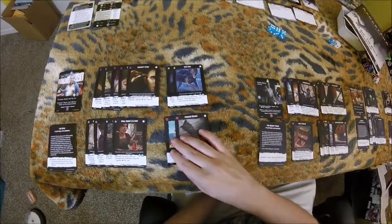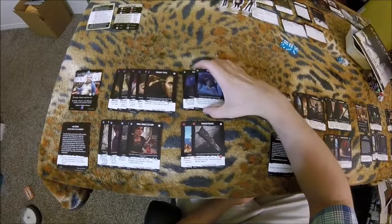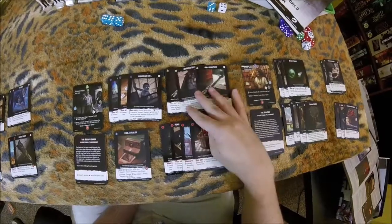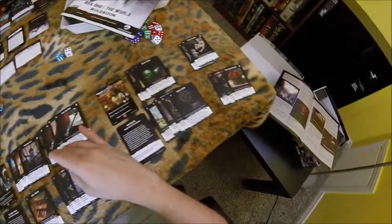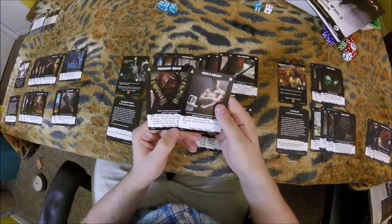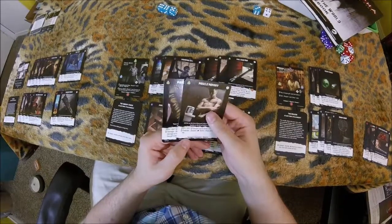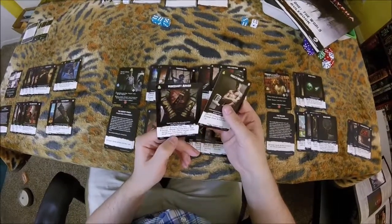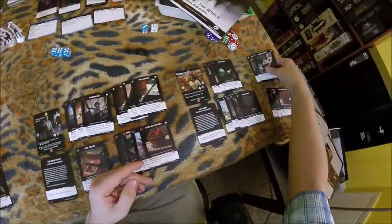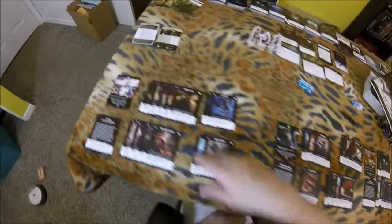And then we have to deal with body. She's got two body cards — she's pretty happy with them. He's got three body cards and he's pretty happy with those. And he has two body cards and he's pretty happy with those as well, because this is a conjurer and a resist, and this is a resist as well. So we will keep everything how it is for body.